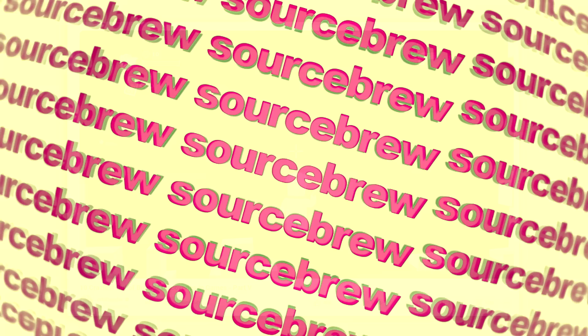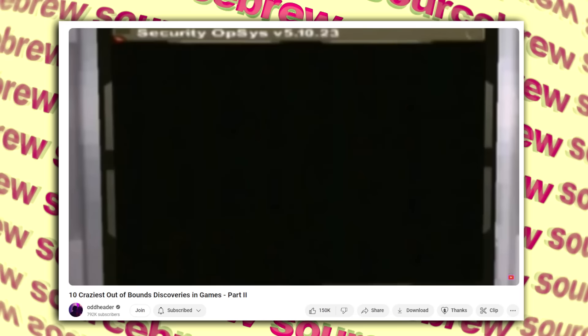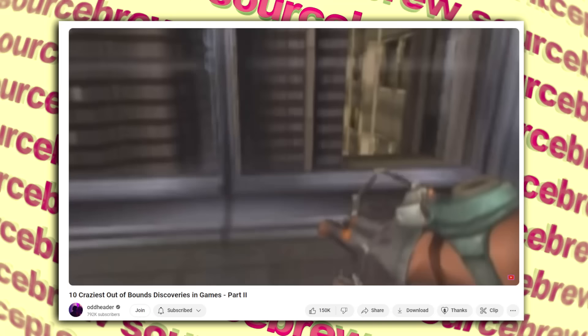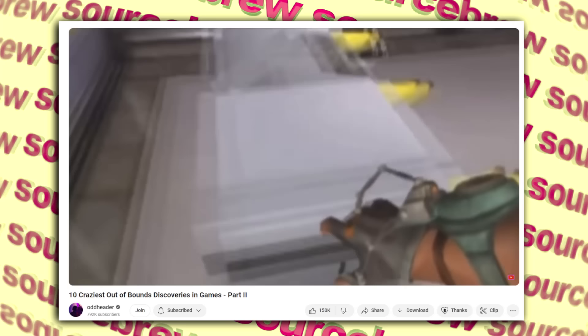Banana Room — TimeSplitters: Future Perfect. There is a part of the level called Breaking and Entering where you use mounted turrets to shoot at enemies while viewing from a camera going into a room that cannot be accessed any other way in the game. If you noclip yourself in, you are met with a strange sight: multiple bananas clipping inside the walls and under a desk for whatever reason.